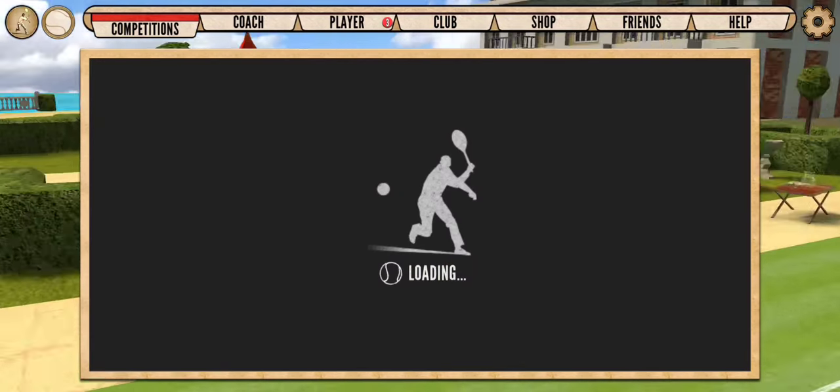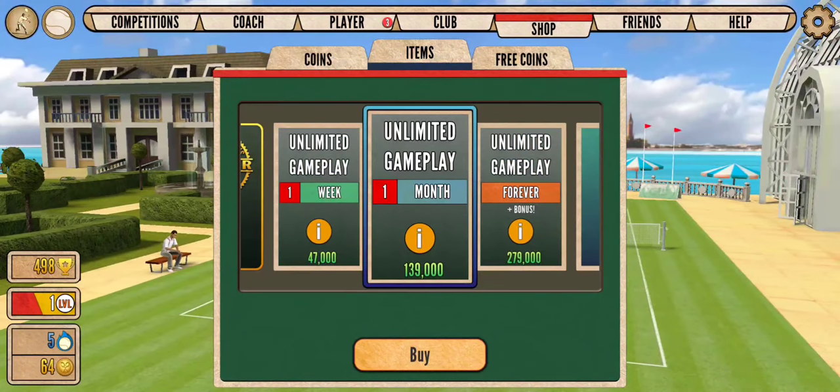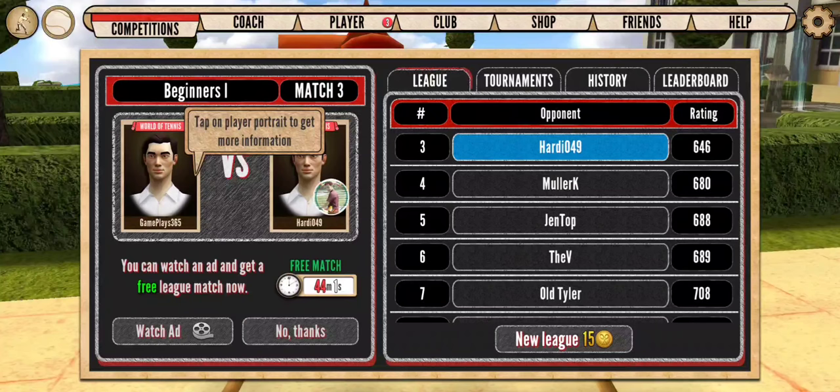To play another match, we have to pay. With unlimited gameplay, you can play any number of matches without waiting — you can watch ads instead. This is a kind of pass — a subscription package. Otherwise, we have to wait about 45 minutes; every 45 minutes we have the right to play one match for free. We can watch an ad and get a free league match.